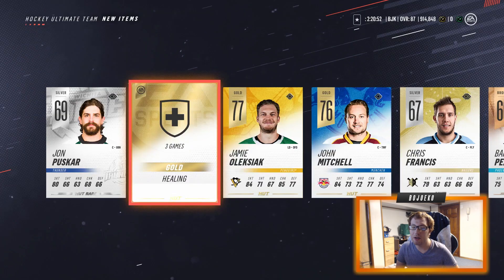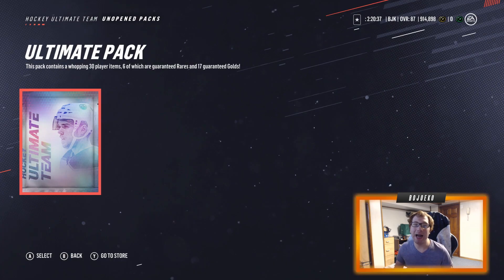The Ultimate pack was my main reward from Competitive Seasons or HUT Champs — 30 player items, 6 rares, 17 guaranteed golds. For this one we're doing an OG method: Nasher's hockey stick pack opening, but we're upgrading it to the extreme today. We've got ourselves a goalie twig.